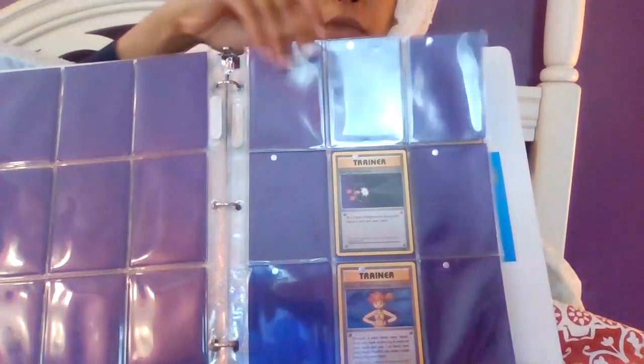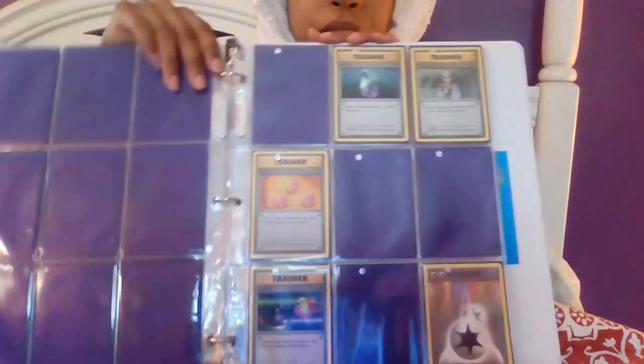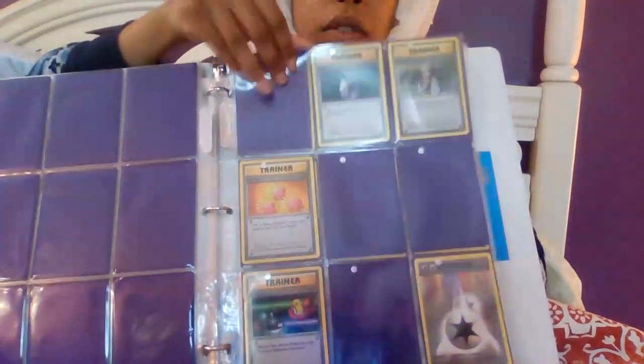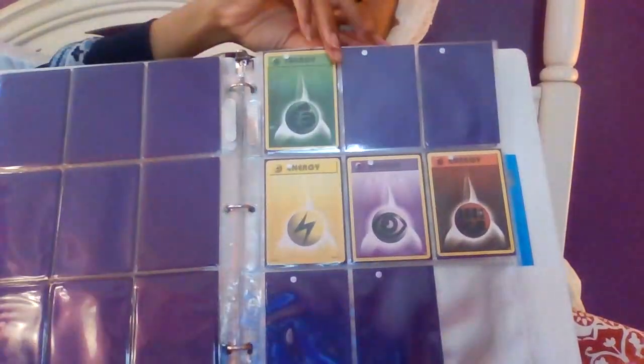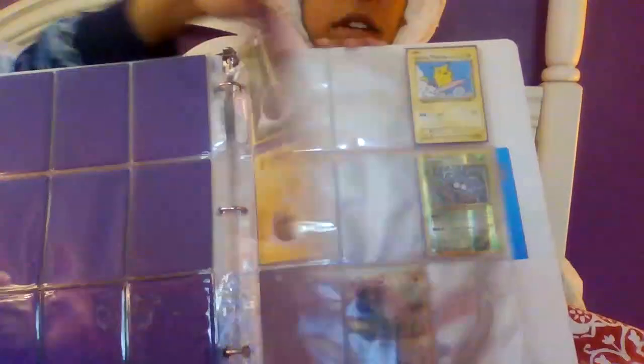Then we go on with the Trainers. We have Misty, DCE — really cool. DCE, which is also really good in GLC. And then we have the regular base set Energy, which I love and use in pretty much all my decks that I build.